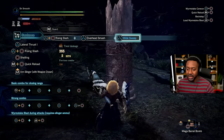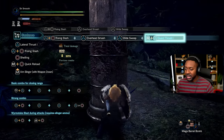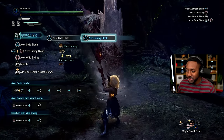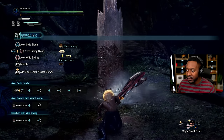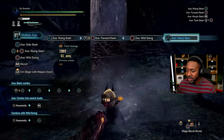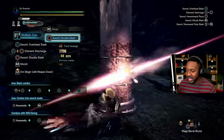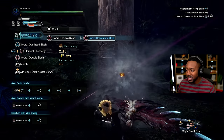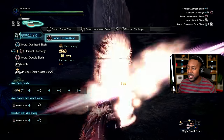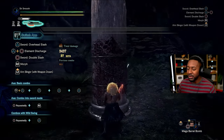Switch axe — like I said, the Swiss army knife. It has two forms: a blunt axe form and a sword form. You can pop out the sword form and do some really juicy combos and damage. When you charge up enough, your weapon can explode — this weapon is really good for explosions and breaking head parts because you can pinpoint when you want to use that attack.